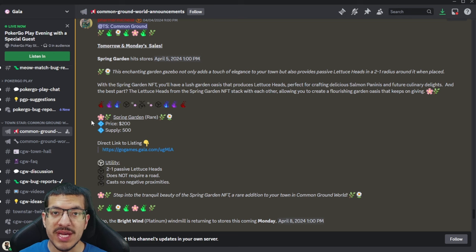My thoughts on the Spring Garden: since lettuce is a brand new item, the only current utility is in the salmon panini craft, but they'll more than likely add more items requiring lettuce in the future. Up to two passive lettuce heads isn't that much, and I believe they'll add higher rarities with higher passives down the line. Lettuce heads have a seven-minute craft time, seven water requirements, and are negatively impacted by shade, dirty, and salty — they're difficult to make and require a lot of space, so the passive is actually pretty powerful compared to passive wheat or sugar cane.